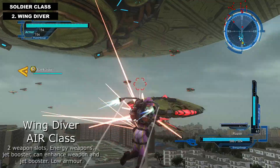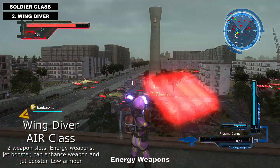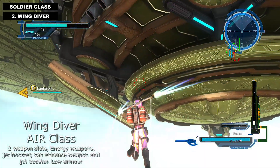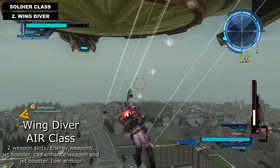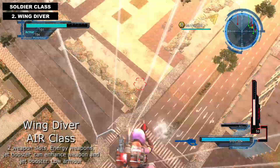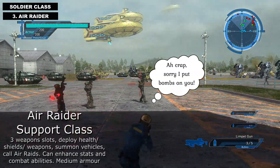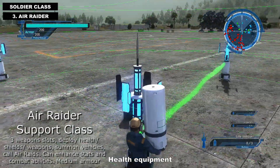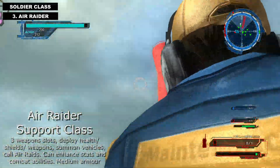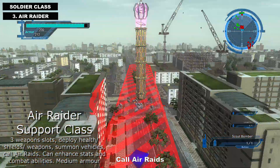The second class is the Wing Diver, an air class that uses energy weapons and has a booster to fly around. Here's me trying to land on things, which I think I could do in the older game. Note that this class has the lowest armour. The third class is the Air Raider, a support class better suited for co-op play. It has three weapon slots and you can deploy health shields and call in air raids.